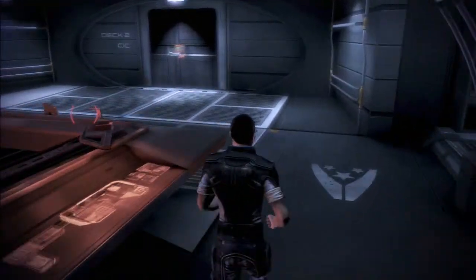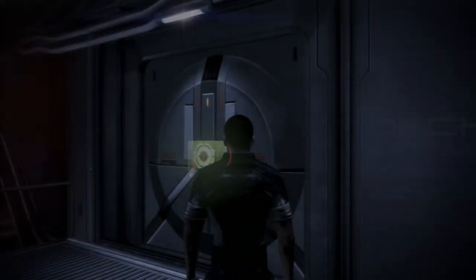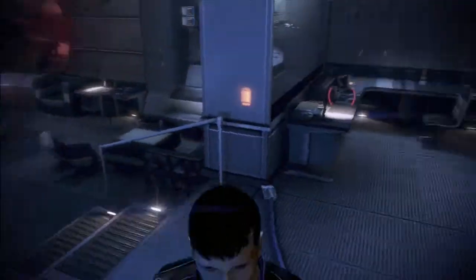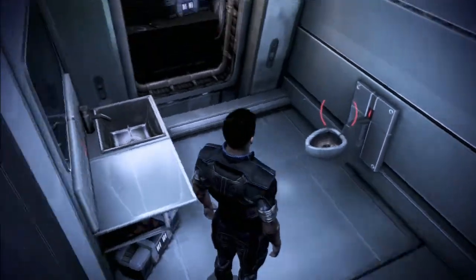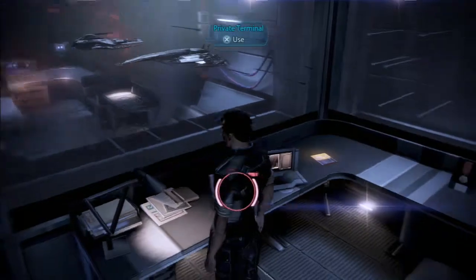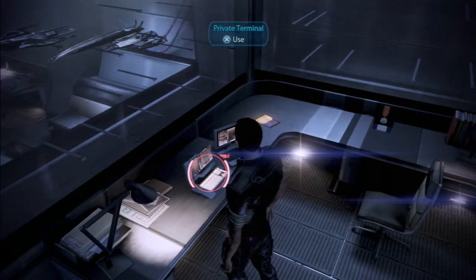Let's head up to the captain's cabin — didn't really get a chance to take a look at how it's different. There's the aquarium — no fish though. And the space hamster is missing too. Still have the bathroom — toilet still flushes. But all my models are gone! Garris hid all my models all around the Normandy. I'll probably have to purchase some more from shops on the Citadel.